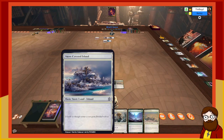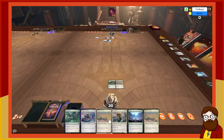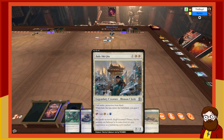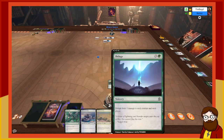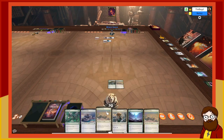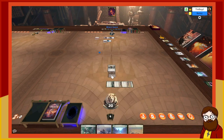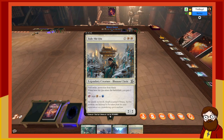I'll play a plains, tap a forest and two plains to play Jade Shekin — might be pronounced 'shin.' It's a three-mana 2/2 legendary creature, Human Cleric. It has first strike, protection from black, and when it enters the battlefield you gain three life. It also taps for white or blue.